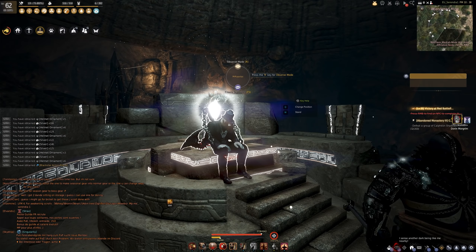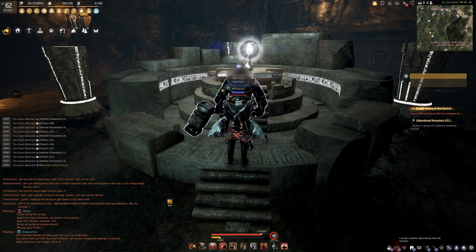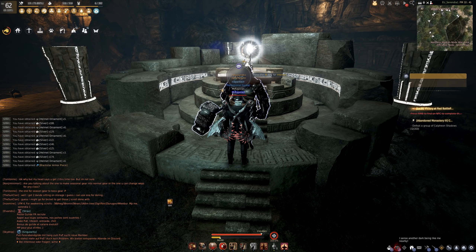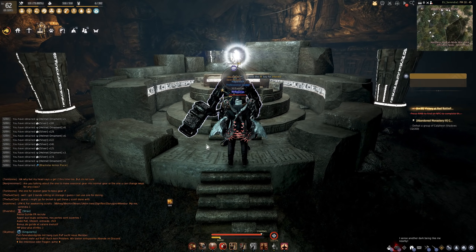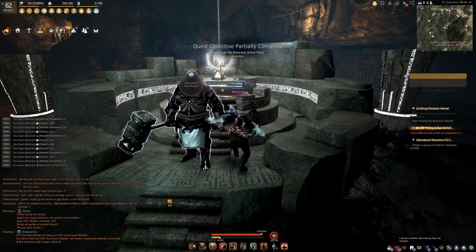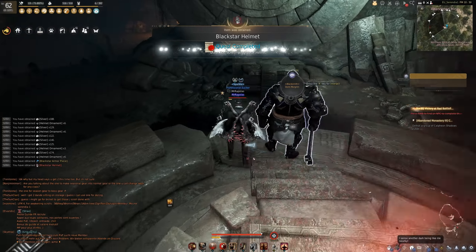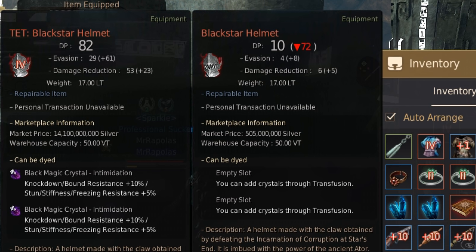I did the Black Spirit quest — the Black Star quest — which is for a piece of gear. You will have to do the main quest line to get to the Black Star stuff, unfortunately, unless they changed it. Luckily I hadn't done the Black Star helmet quest yet, so I just did it off-screen. And bam — I got myself a Black Star helmet. On its own it costs 505... wait, what?